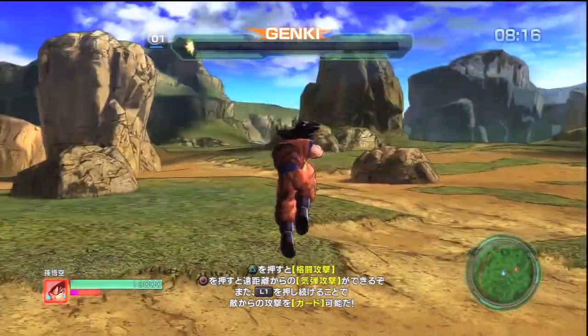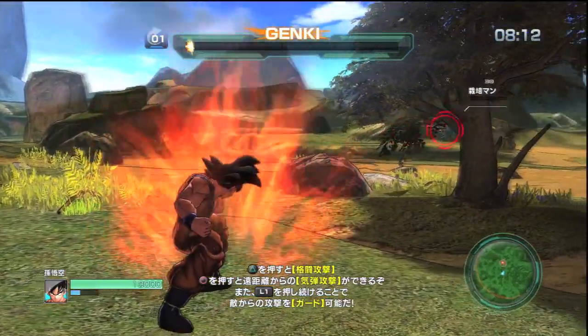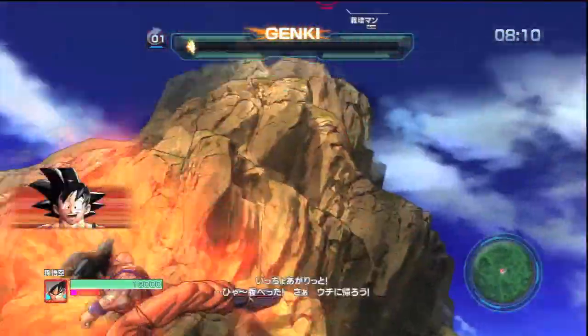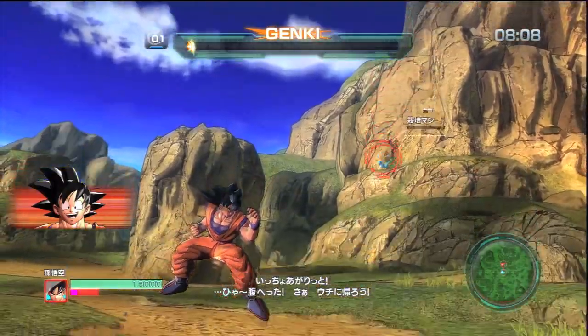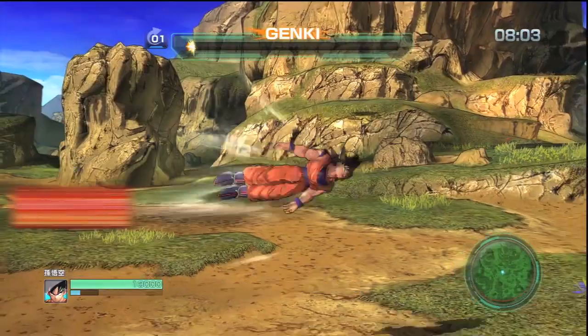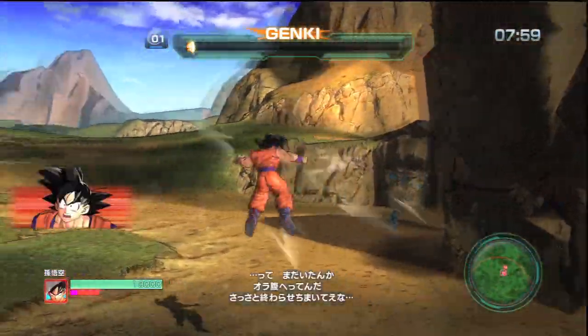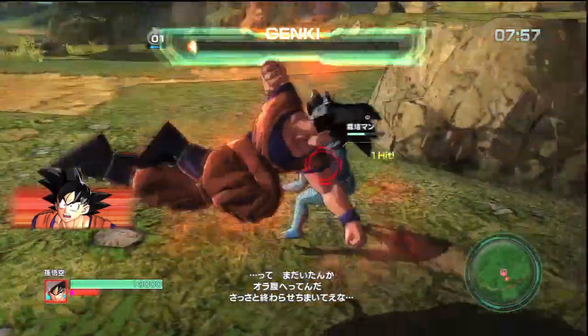If you hit the L1 button on its own, that's your guard and block function. L2 is your unique attack for every character — for example with Goku that is the Kaioken attack. The longer you hold it, the more damage it does. If you hold it for half a second it does next to no damage, but if you hold it for around 10 seconds it does a whole lot more. A fully charged Kaioken punch is enough to knock out a Saibaman.